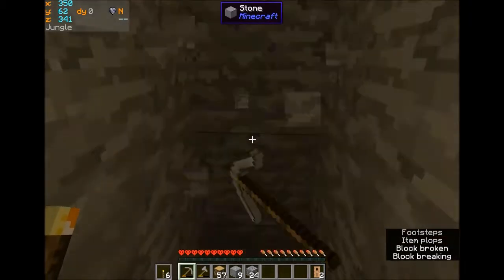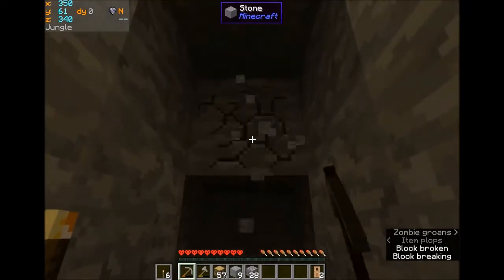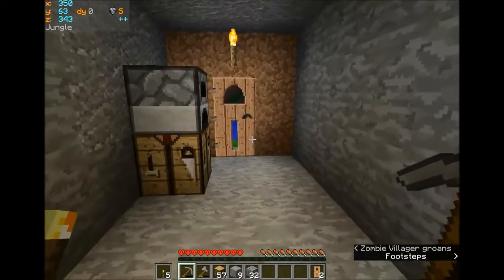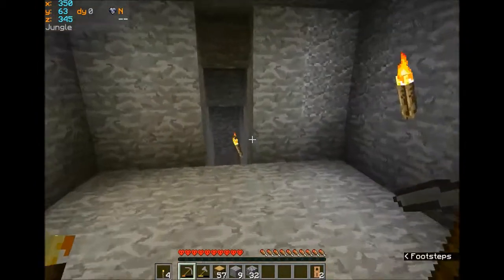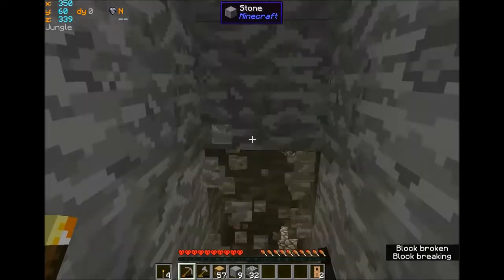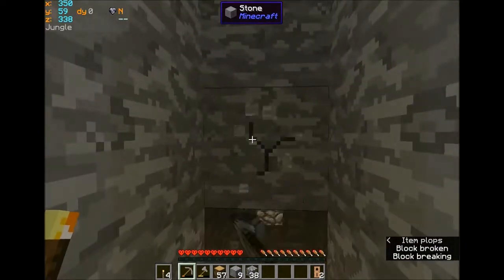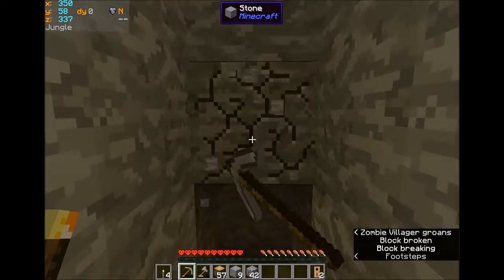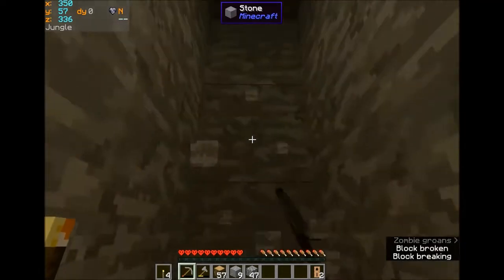See if we can find some iron — if I can find iron I can make a bucket, and with a bucket I can move my water source around. That sounded like a zombie. I don't know if he's down here in a cave with me or outside. I could very well be digging into a cave. That was a zombie villager — I thought that sounded weird. That's getting louder. I didn't really want to run into a cave system.